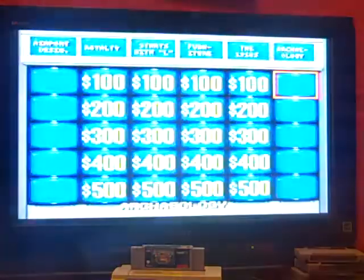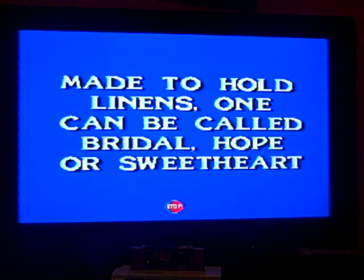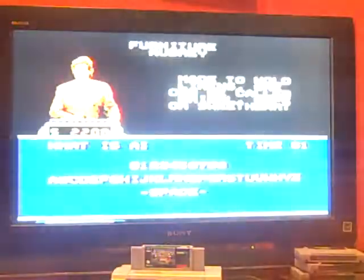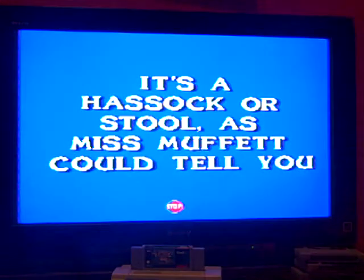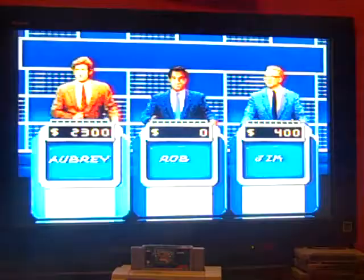Furniture for 100 — the answer is: made to hold linens, one can be called bridal, hope, or sweetheart. What is a chest? Furniture for 200 — the answer is: it's a hassock or stool, as Miss Muffet could tell you. What is a tuffet?